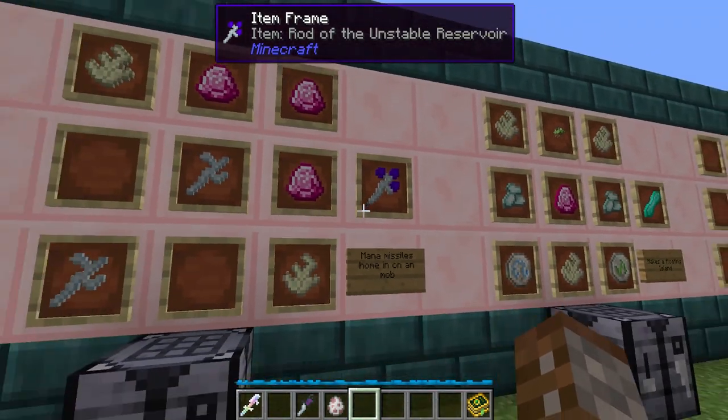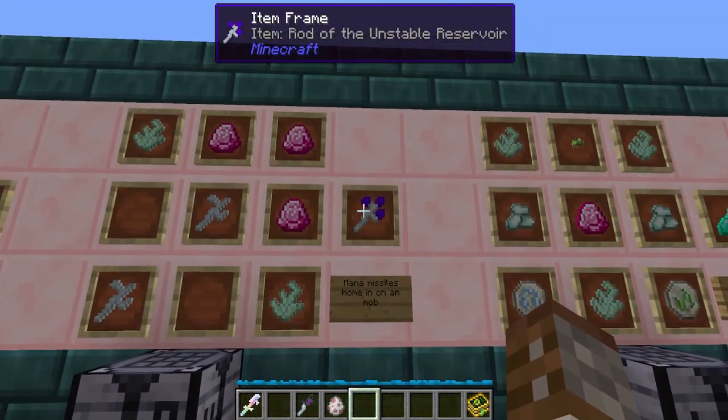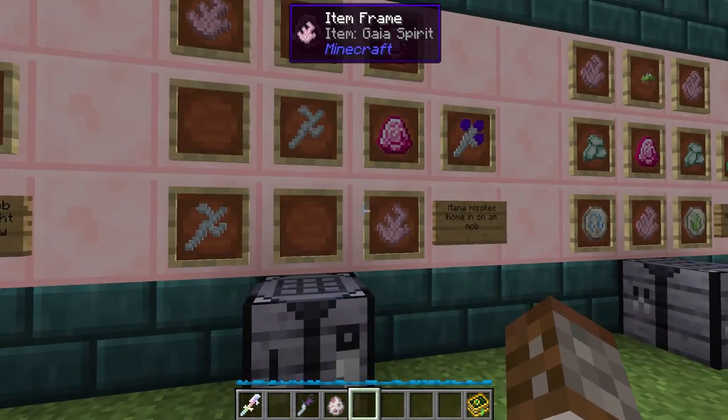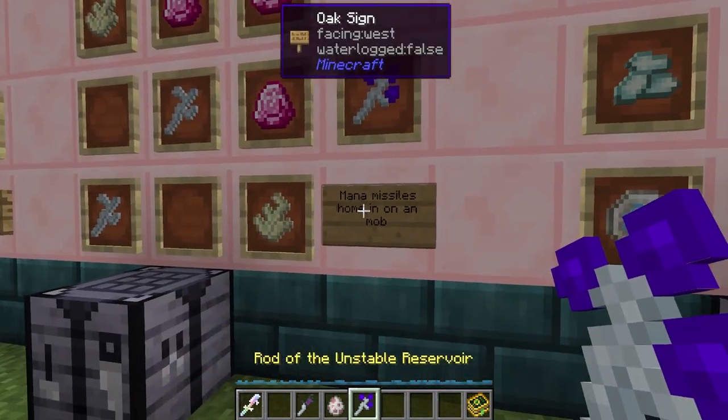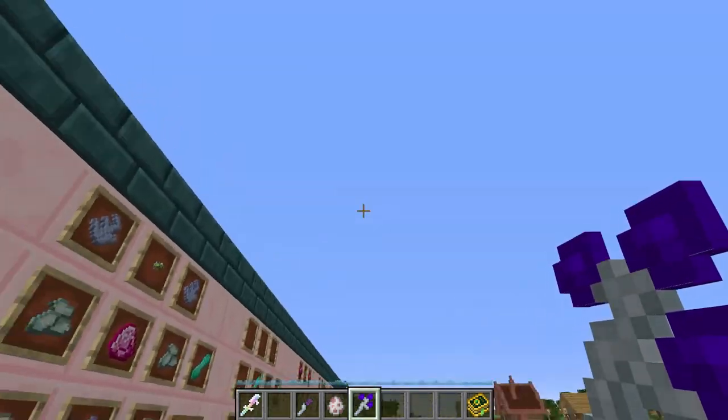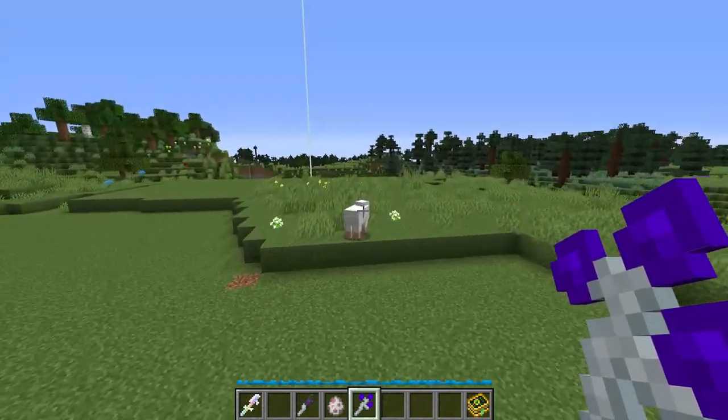Next up we have the Rod of Unstable Reservoir. This is probably one of the most expensive crafts in the game, made using three Dragonstones, two Dreamwood Twigs and two Gaia Spirits. What this is going to do is use mana inside your inventory to allow you to send down missiles from the sky to kill your enemies.